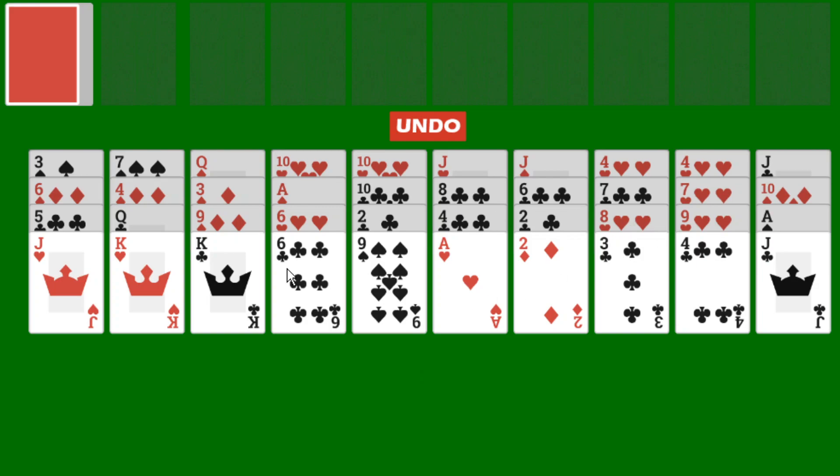After dealing cards to the tableau, the remaining cards are set aside, forming a stock pile. You'll also have an empty waste pile, as well as 8 empty foundation piles.